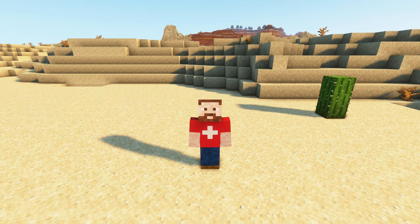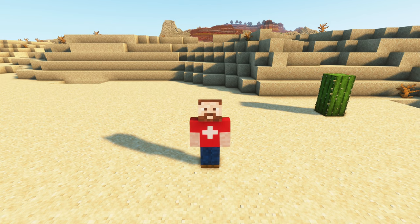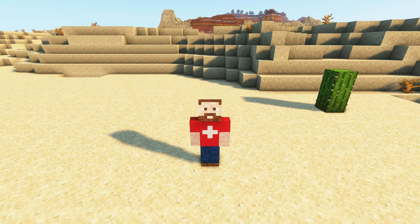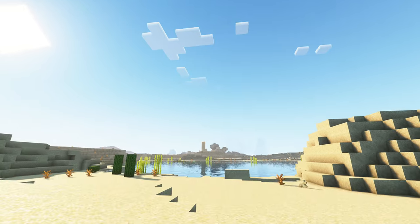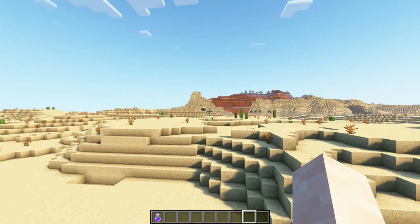It doesn't have epic landscapes or mountains that reach all the way to the Y256 level, but it does have some other cool features. We are at the spawn location — we're in the desert, which is not that cool in itself, but what's around here is cool.